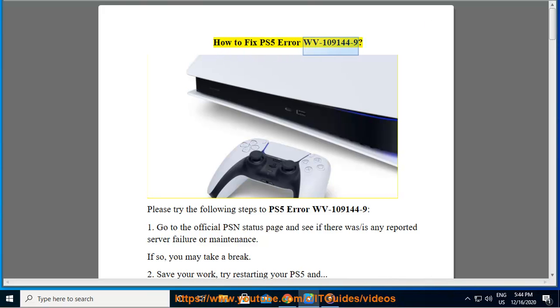How to fix PS5 error WV-109144-9. Please try the following steps. Step 1: Go to the official PSN status page and see if there are any reported server failures or maintenance. If so, you may take a break.